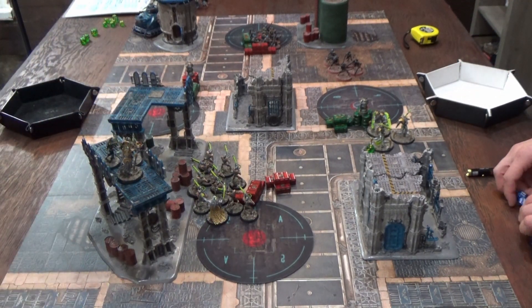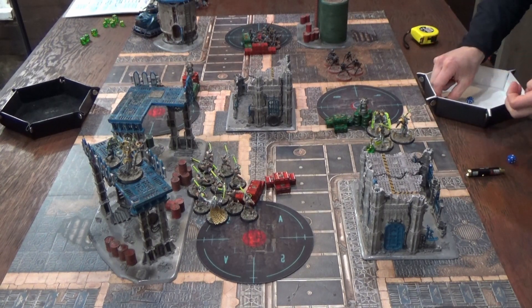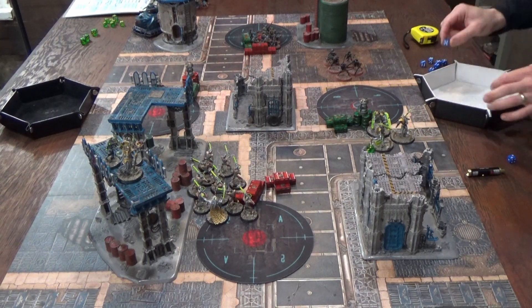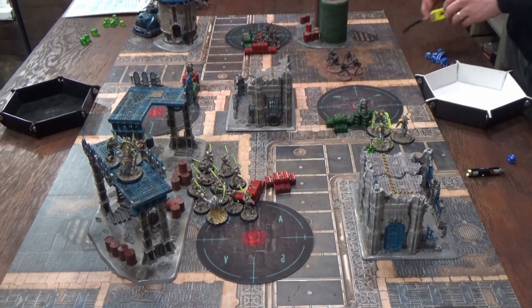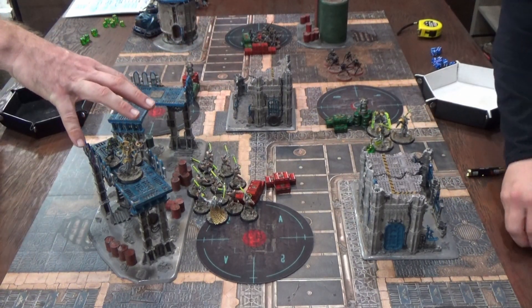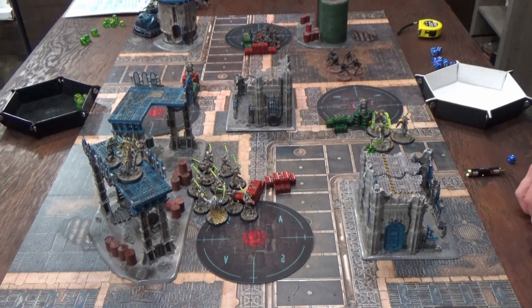Two models die from the missile launcher. Three dead Scarabs attempt reanimation on fives and sixes — none come back. The Skitari Vanguard advanced, so the arc rifle can't fire. They shoot two radium weapons within eighteen-inch range at the same target. After Mars reroll, three hits. Two auto-wounds from sixes, plus three normal saves — one saved. After another reanimation roll, nothing comes back. Morale: leadership ten with four models gone rolling a six would still pass.